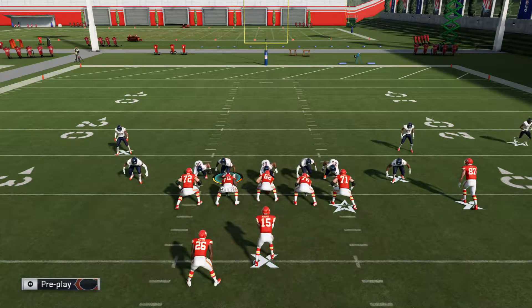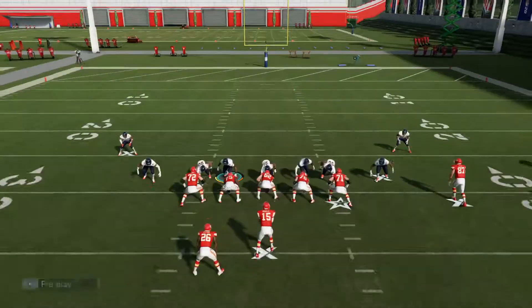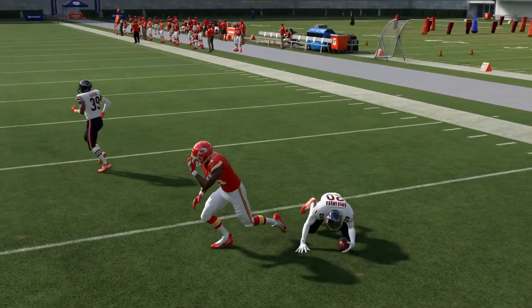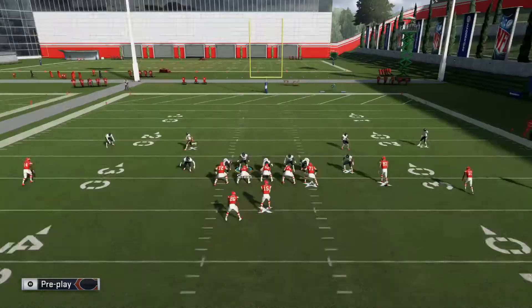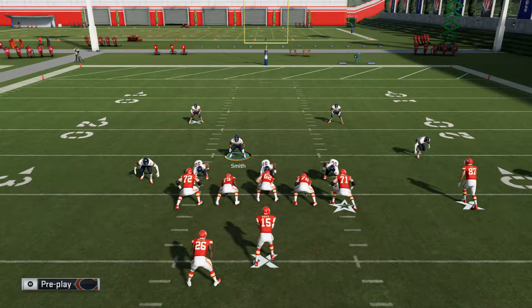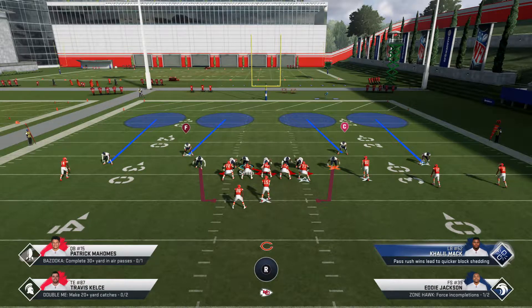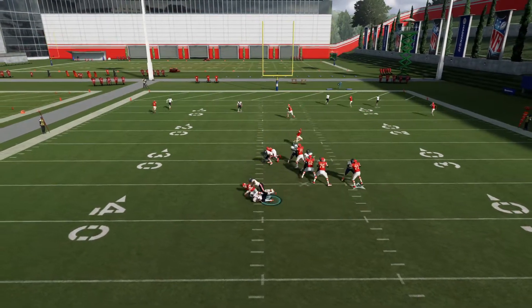We're going to go Show Blitz, then Blitz All, and go back to Quarterback Contain. Let's try moving him in a little bit. We got the interception again. You can run it with or without Quarterback Contain — just depends on the play. If he gets it off faster he's going to throw it deep, and one of my safeties is going to pick it off. Here comes the Quarterback Contain and he was sacked.